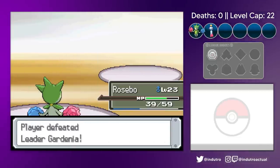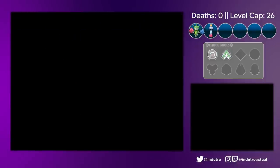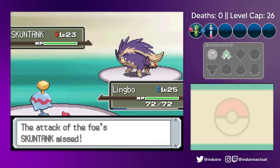We got our second badge, and here comes one of the run-enders in this Nuzlocke — at least in theory. Jupiter. I tried a lot of things beforehand for this battle, since I kept getting destroyed by Jupiter's Skuntank. The Zubat was never an issue, but this godforsaken skunk just hit too hard for my only two Pokemon.